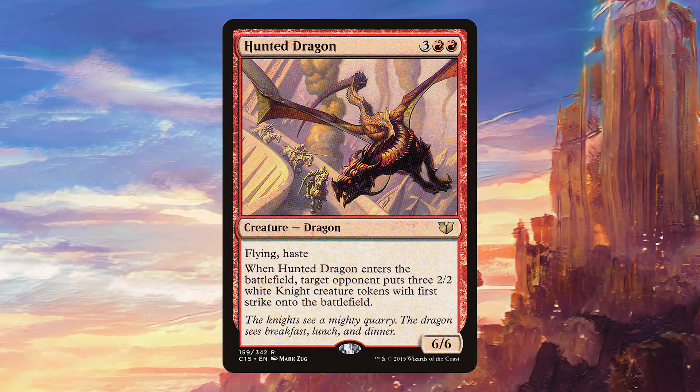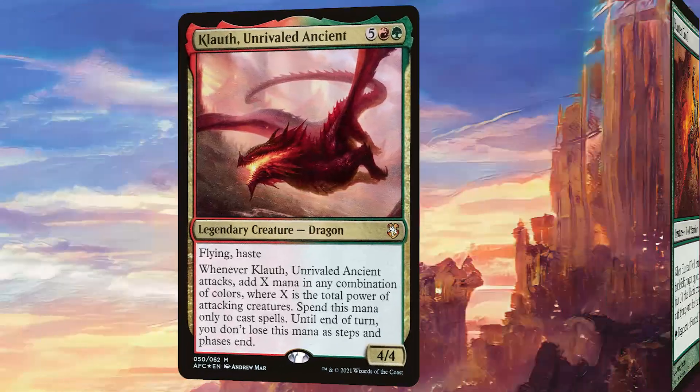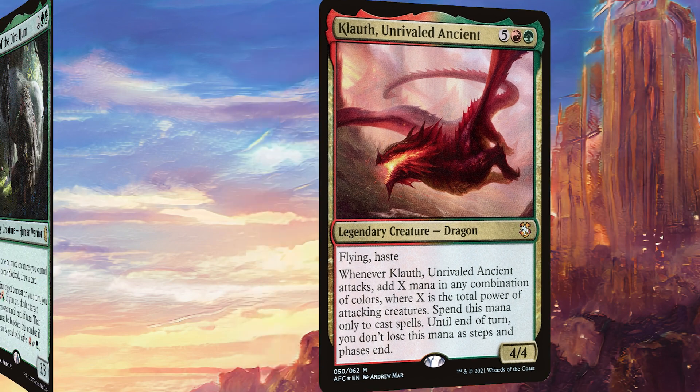Hunter Dragon provides 3 tokens for our opponents that can't block it, so it can still swing in for 6 in the air, which is good with the extra combat steps from our commander. It also means our opponents are going to have blockers for Anzrag, and we don't really care that they have first strike because Anzrag is going to be indestructible most of the time anyway. Hunter Troll similarly provides a big beater that can swing through extra combat steps but also gives our opponents 3 blockers. Cloth Unrivaled Ancient is really good — we can use it in a post-combat main phase to just dump our entire hand.